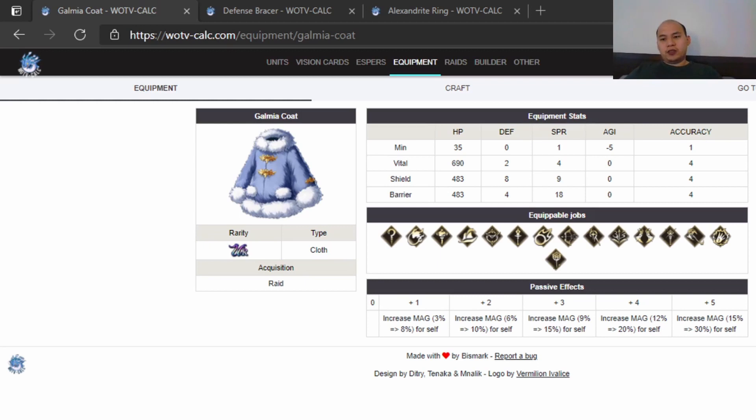Most casters run high faith, so 18 spirit will do them some good, but realistically I'd put it on somebody like Rain, or Miranda — some kind of red mage hybrid or spell blade that kind of needs magic. So I'd go spell blade or red mage — the kind of hybrids that need the magic.